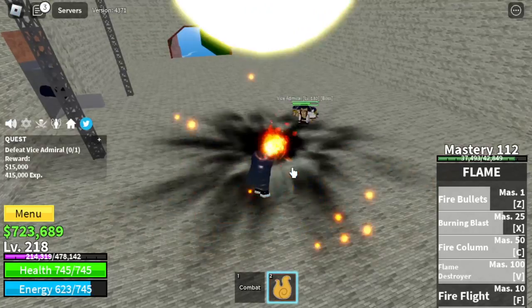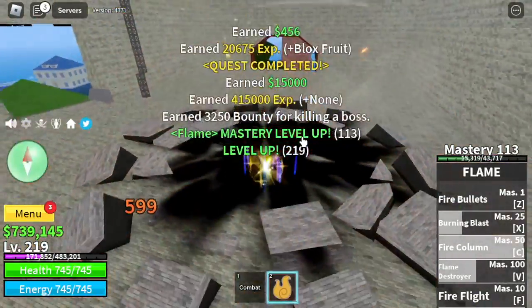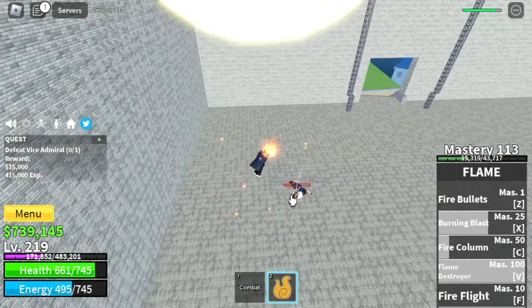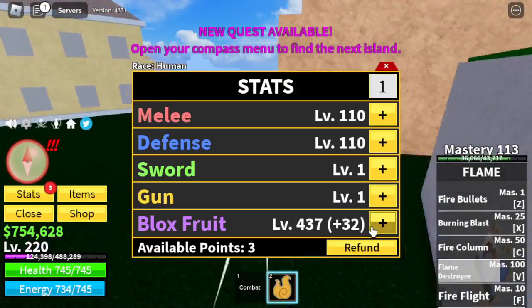We're going to unlock our V skill here — the Flame Destroyer. Finally, we unlock all the skills at just the fifth island. Here are the stats.